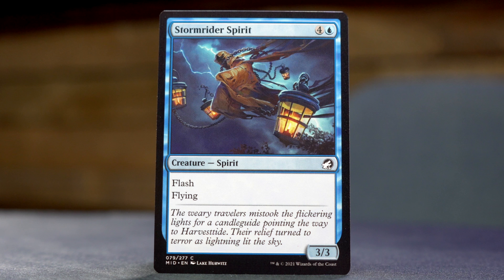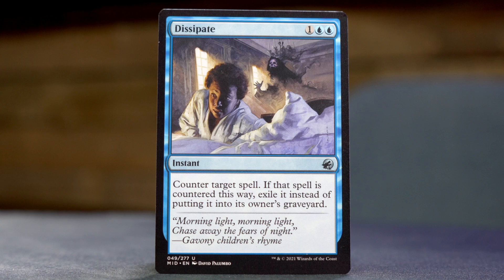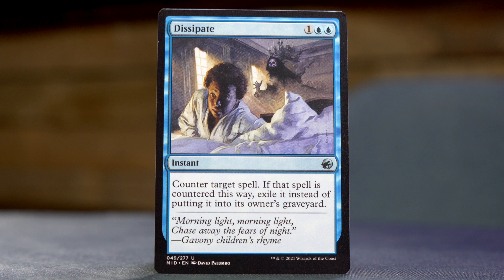Stormrider Spirit — four and a blue for a 3/3 flash flying spirit. Geist Wave — one and a blue instant, return target non-land permanent to its owner's hand; if you controlled that permanent, draw a card. Dissipate — one blue blue instant, counter target spell, if countered this way exile it instead. Devious Cover-Up — two blue blue instant, counter target spell, exile it, and you may shuffle up to four target cards from your graveyard into your library.